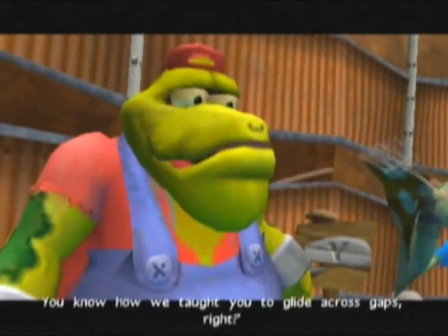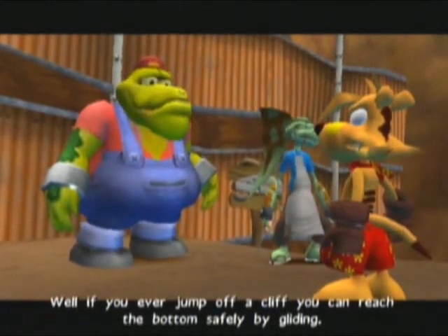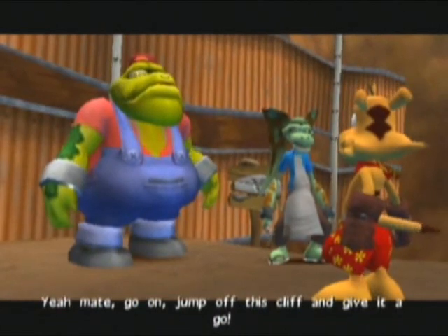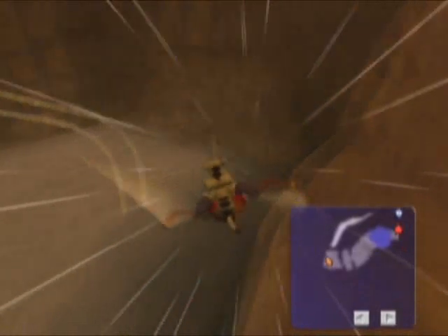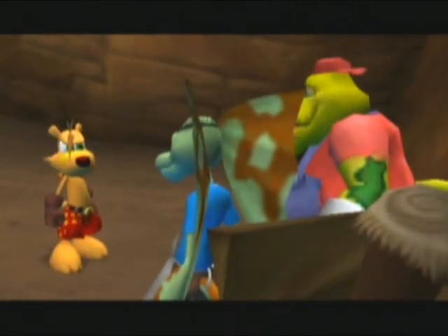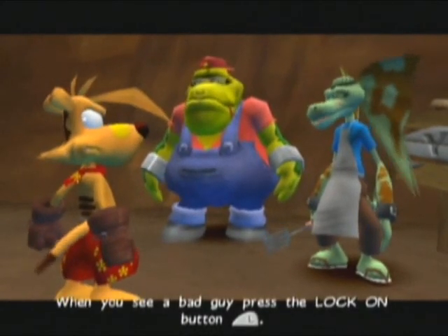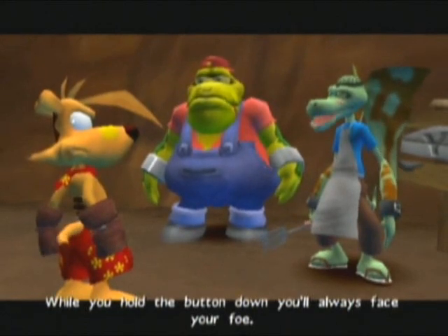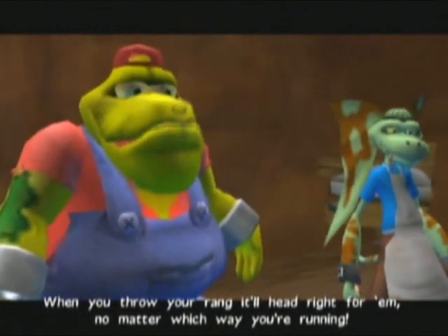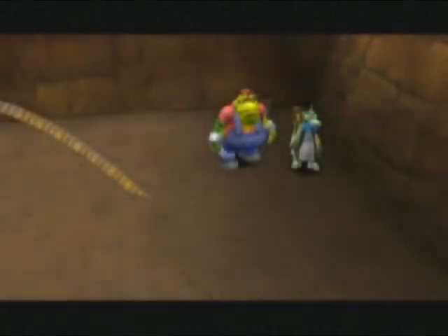There's a big drop just ahead. You know how we taught you to glide across gaps? Well, if you ever jump off a cliff, you can reach the bottom safely by gliding. Jump off this cliff and give it a go. Here's something you might find useful when you're up against Cass's goons — it's the ability to lock on to a bad guy and always hit him with your rings. Press the lock-on button and while you hold it down, you'll always face your foe.